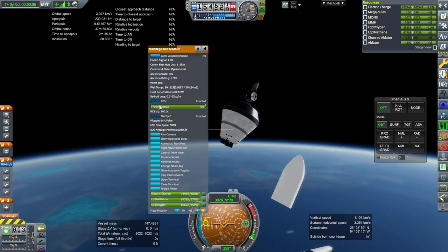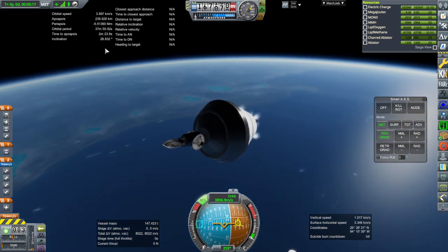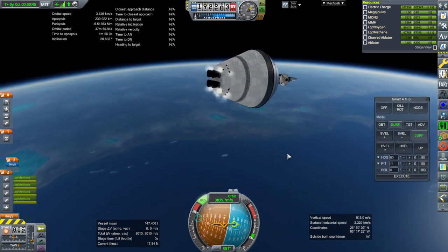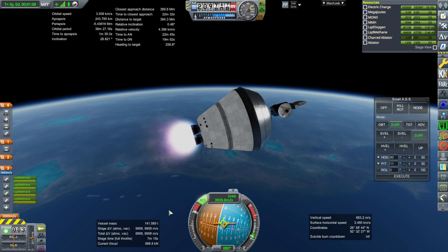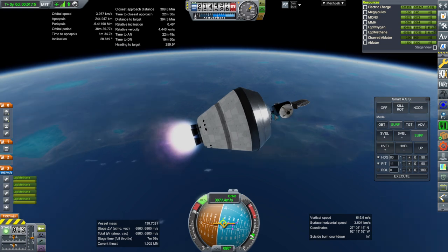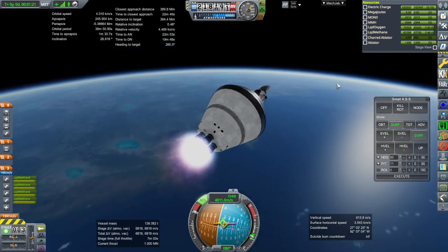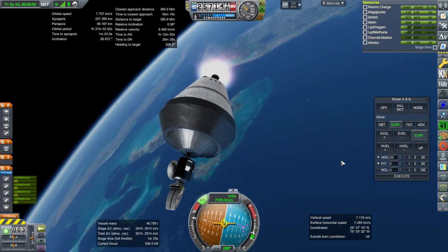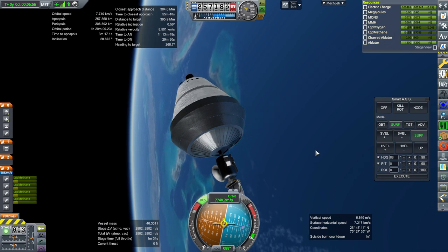RCS. Prograde. This was not good. We have plenty of time to apoapsis. And go. In reusable mode, this might still not have enough to do the job. We've got plenty of delta-V in the probe anyway, so it's fine. We'll try to make sure that this gets theoretically reused. Okay, shut down. We are in orbit 257 by 207. We have 2,882 meters per second left, so the probe will have to complete its transfer.